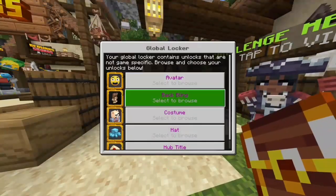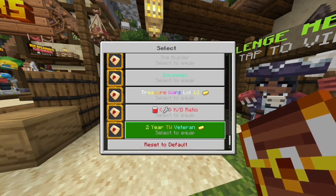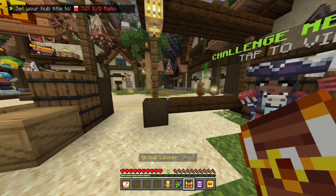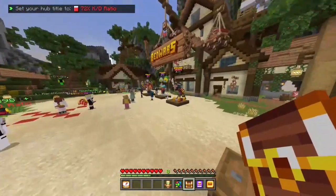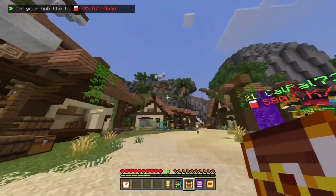One reward is the kill death ratio hub title. If I go into my hub titles and scroll all the way down to the bottom, you'll see kill death ratio — in the corner it shows 72% which is mine, but it's pretty low. You can probably get a lot higher than that; like this guy has 580% which is really good.